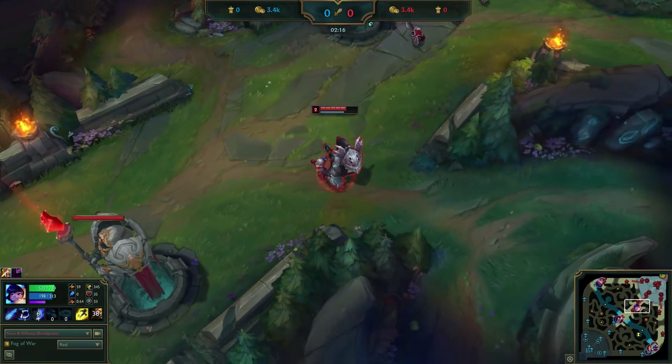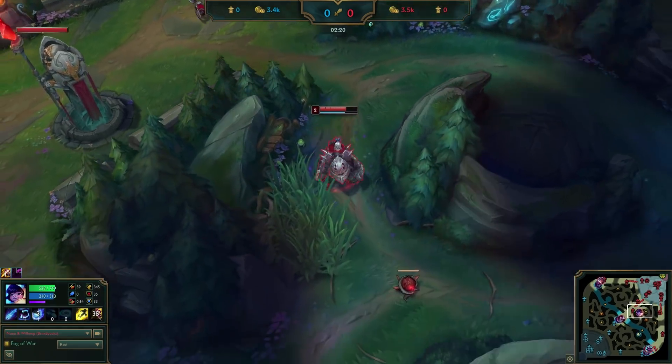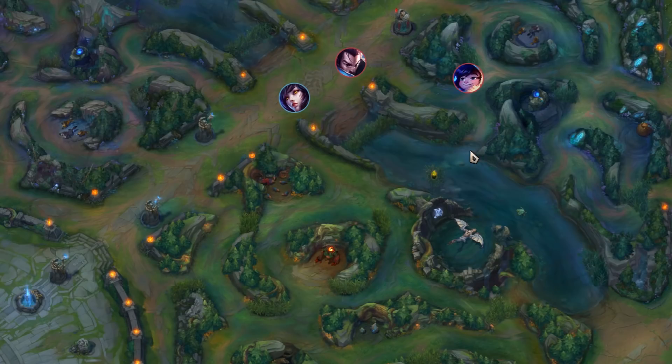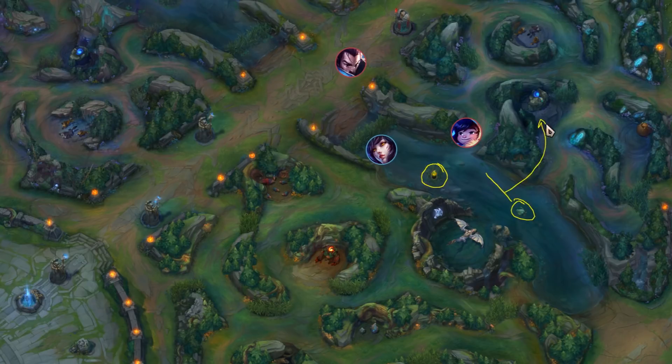With raptors or wolves dead, it's time to head right over to the scuttle, arriving at around 2 minutes and 30 seconds. Something which happens with this route is that the opposing mid lane will ward the brush by 1 minute 10 to 1 minute 30, at least most of the time. And you're going to come down here at about 2 minutes 20. This ward lasts for 90 seconds, so they are going to spot you when you come down here and spot you kill the scuttle crab. That is totally fine because they're also going to spot you go ahead into your blue buff and your boss side jungle.